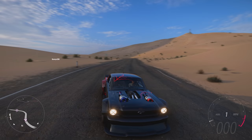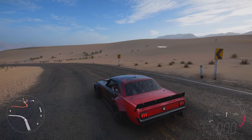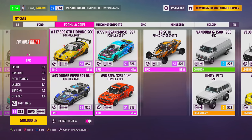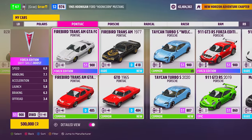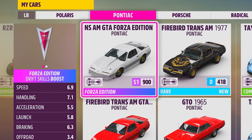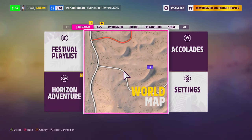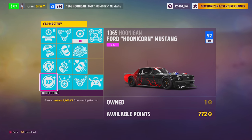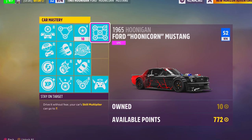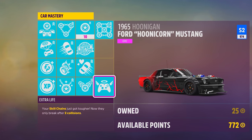Starting off, any car will work but there are definitely ones that make this process even faster. I highly suggest you use any formula drift car as the multiplier for the skill chain is increased to 7. You can also use the Firebird Forza Edition because it gives drift skill points, but some of you may not have that car. I recommend the Hoonigan Mustang as the best car to use. To grind even faster, make sure you upgrade all of the perks in the car mastery, and definitely upgrade Stay on Target as it'll make your skill multiplier go up to 7.